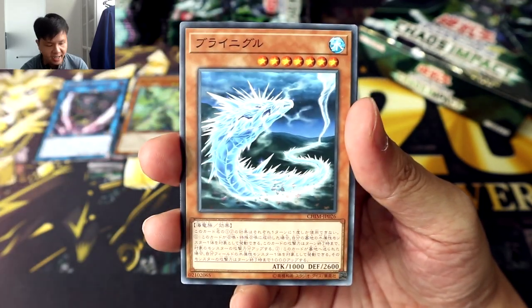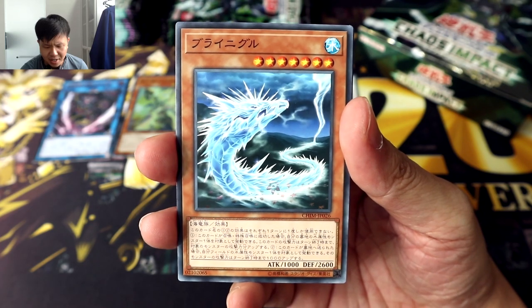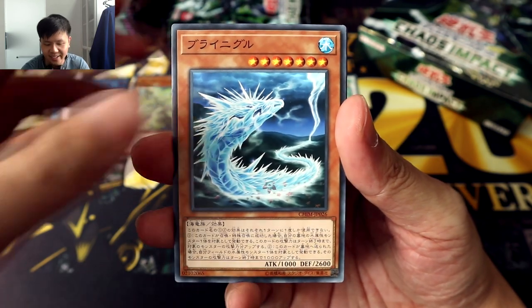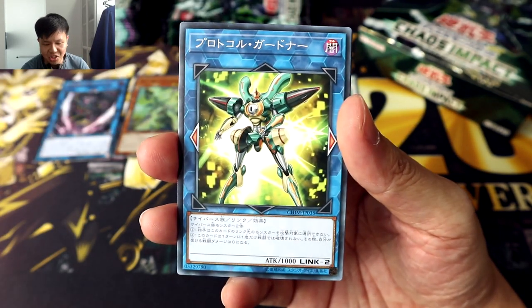Here we've got Rakia, the Hakai Doji again. And what is this? Briny Ghoul — it's a Sea Serpent. Always nice to see some Sea Serpent cards. Protocol Gartna, Cybers I believe. Spiritual Energy Entanglement, followed by a Tieny Dragon, Ashuna. This should be the Light Tieny Dragon, right?